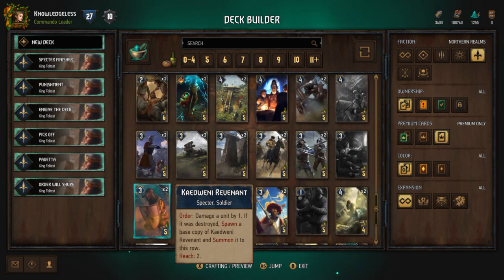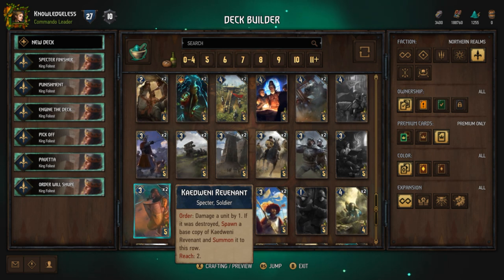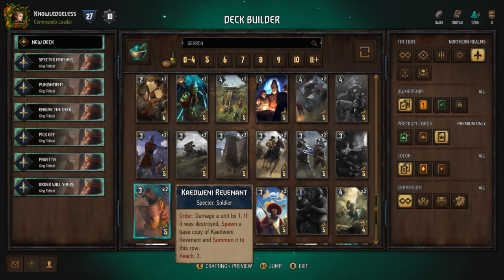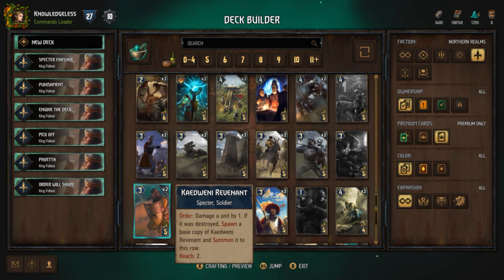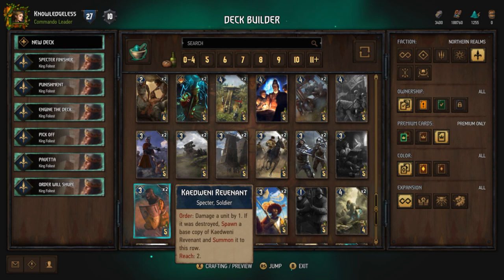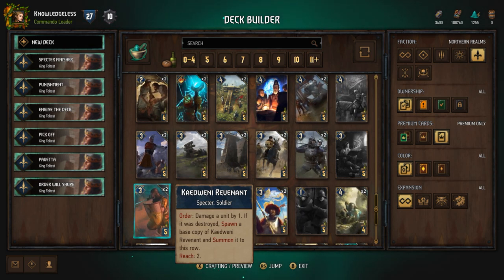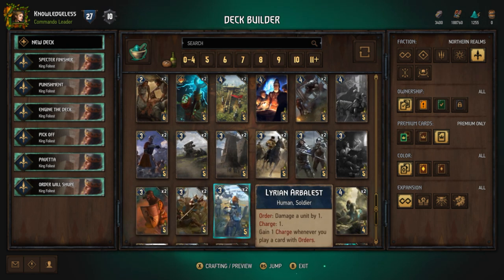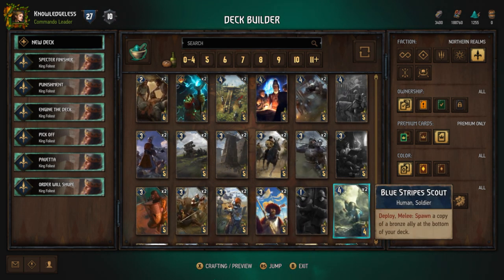You get one point for the boost, three points for the base strength of the new Revenant, and another point for the Revenant having that one-ping damage. You can even trigger a Domino effect off Revenant — so you kill off one of your opponent's one-strength units, that spawns another Revenant, then use Foltest's ability to do it again. If you kill off another unit you get another one, and you can use Foltest's ability three times in one turn on three different units, even if you had an empty board in those kinds of situations — which is fun.